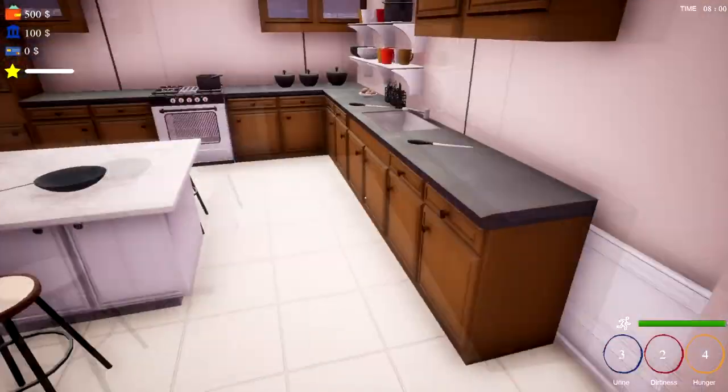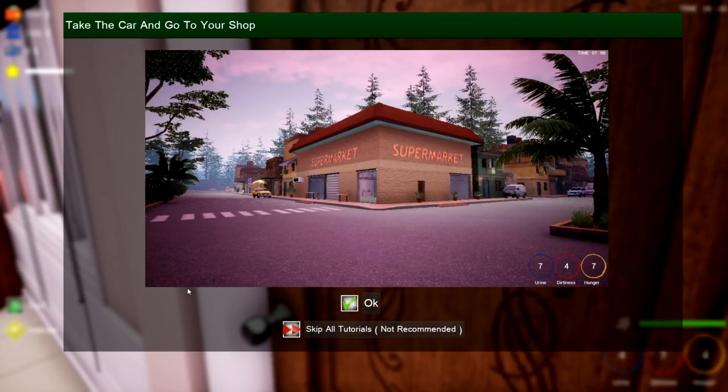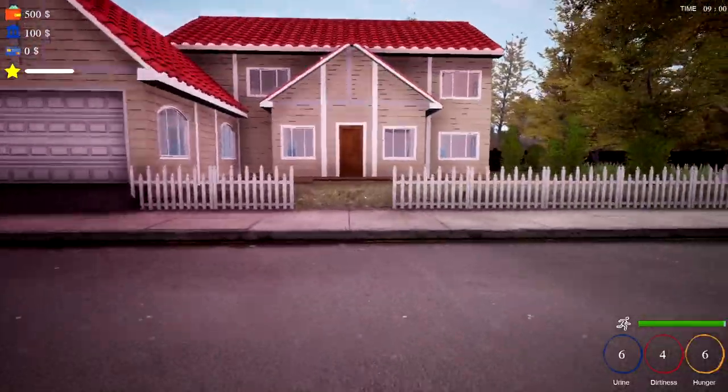We're locked in our own house. Is the idea of the game to make loads of money? We've got tips - that's our supermarket. Press M to open up the map. That's pretty cool - we are there, that's our little home, that's our car, and that's our store. That's our little shop and we've got things around where we can buy produce from by the looks of things.